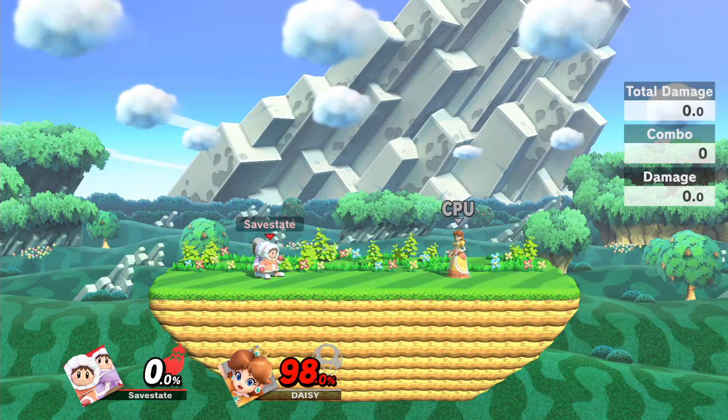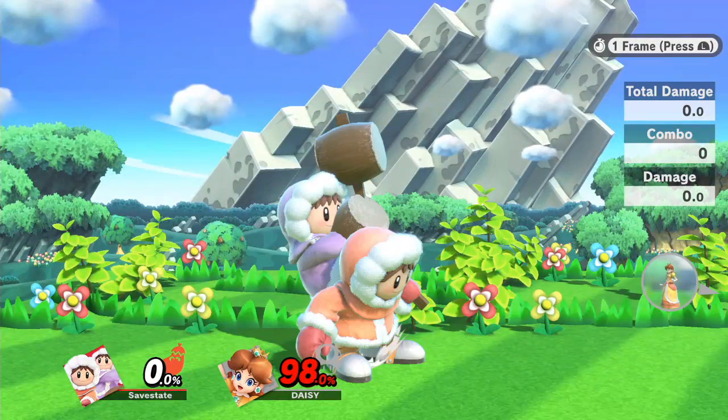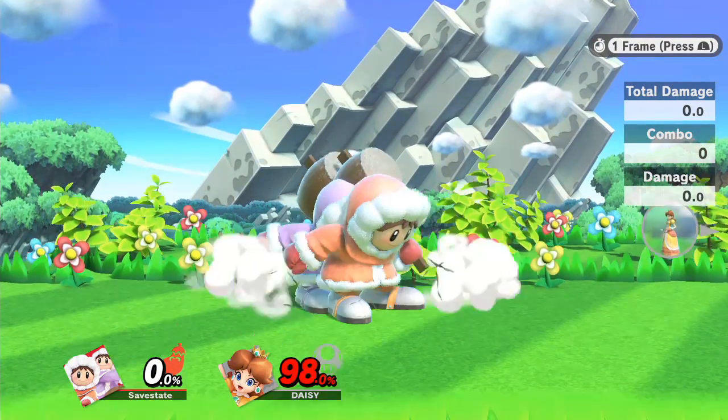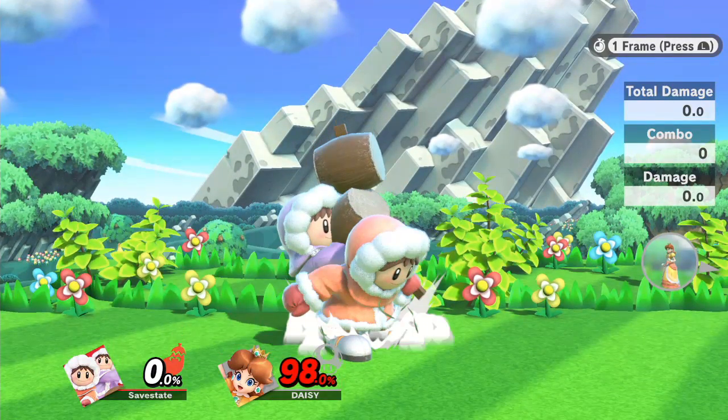Now there's two primary ways to set this up. In general, when you land, Nana will usually hit the ground 3 to 5 frames after Popo instead of the expected 6, netting between 1 to 3 frames that you're able to desync with.